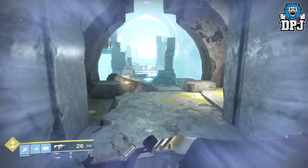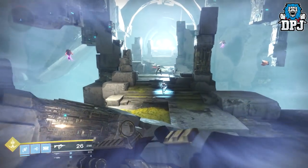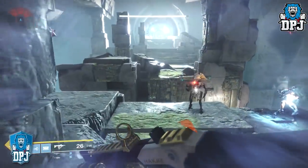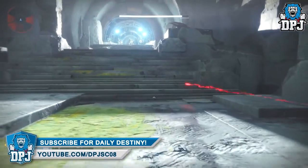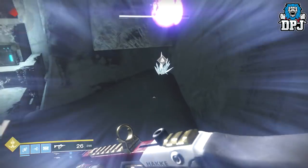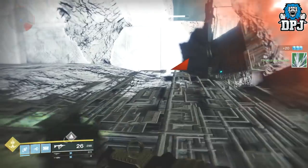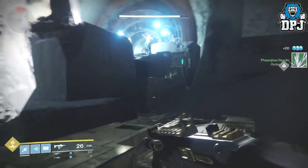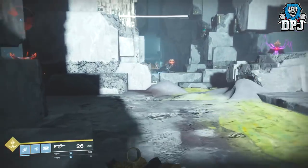There are two here and two at the far end, so that's four total. The phase glass isn't here so it's probably at the far end, which is sometimes a bit of a pain when it's all the way up there — but there you go, you can see it right there. This is by far the fastest way I've found to farm phase glass. I hope you enjoyed the video and it helps you out — if it does, leave a like, it really helps me out. Thanks for stopping by as always and hopefully I'll see you in the next video.